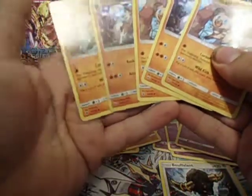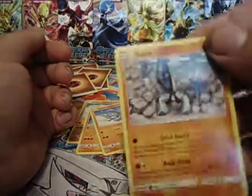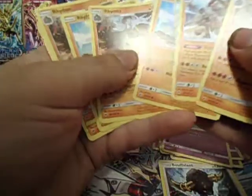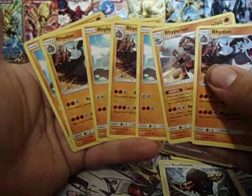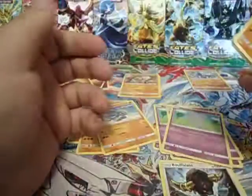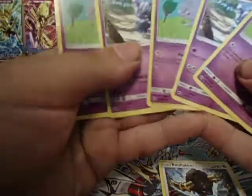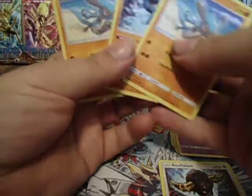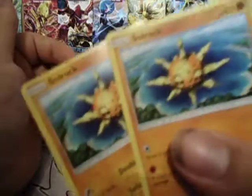We have three Rockruff and two Lycanroc. We have a Sawk. We have three Rhyhorn, three Rhydon, and a Rhyperior. Three Rhydon and two Miastic. Two Rhydon and one Lucario. One Bouffalant. And two Solrock.